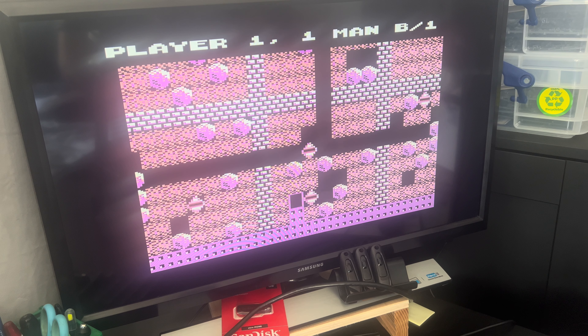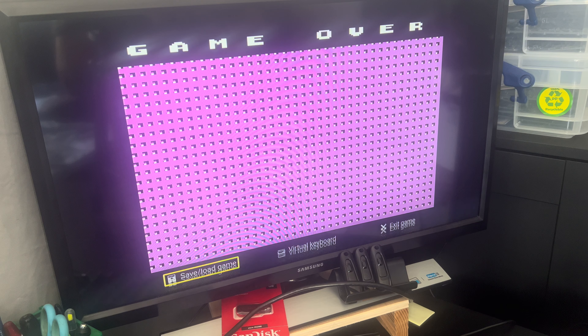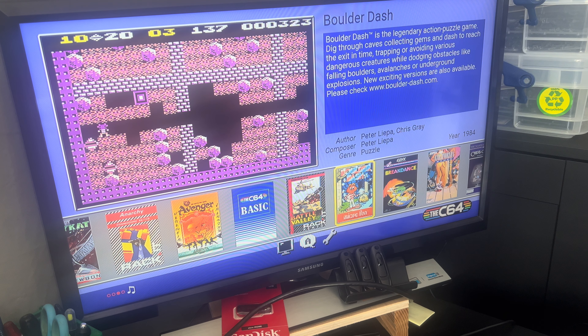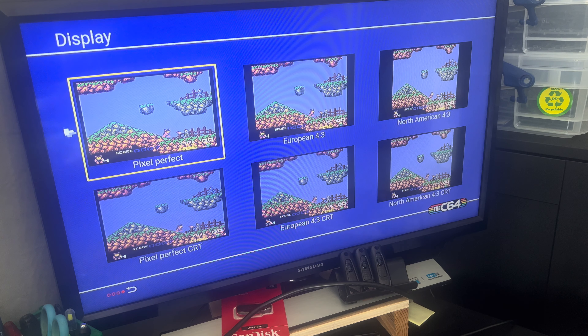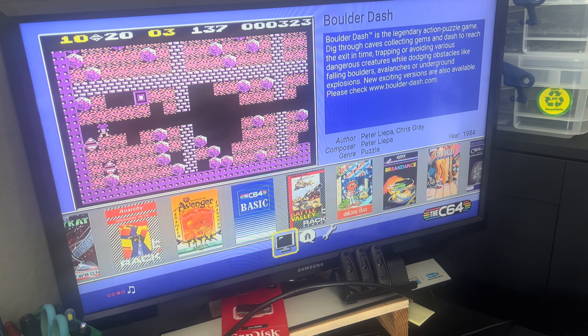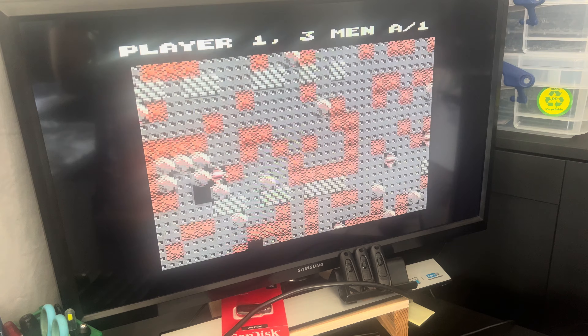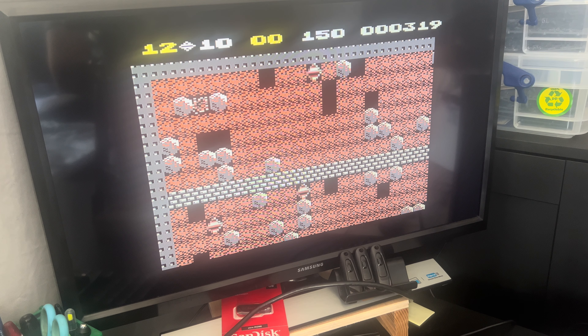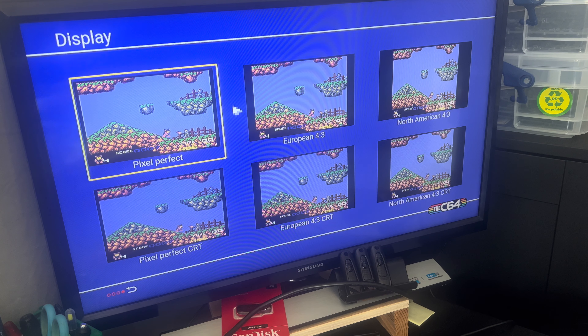Let's have a look at the different screen resolutions because you have got different options. Exit game — go to the bottom. That was pixel perfect — let's try European pan, we'll try the same game again so you can get a rough idea of what the screen looks like. It's slightly smaller. It doesn't make much difference to responsiveness at all, so I'll stick it back to pixel perfect.